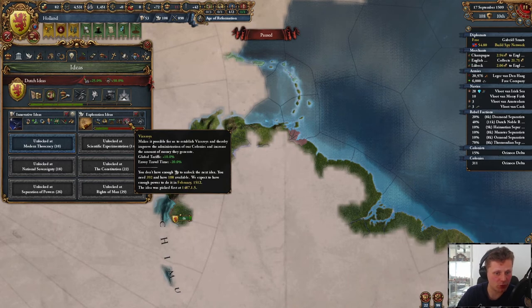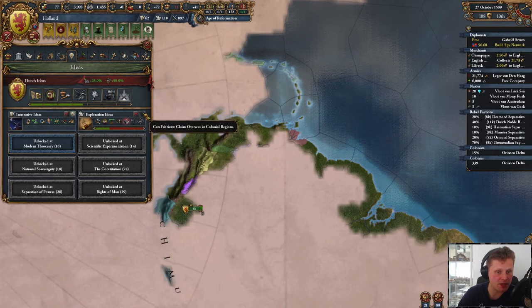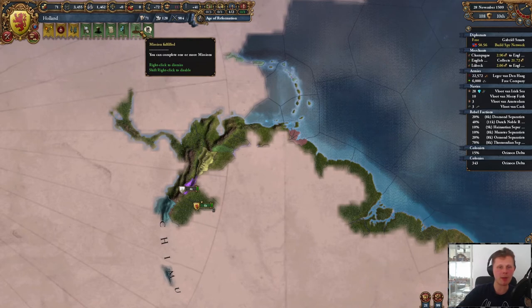Global trade — that is sweet. Expelling minorities. Naval cost, naval force limit modifier — that is amazing. And we can start fabricating claims overseas in colonial regions. That's way better.